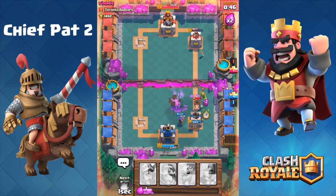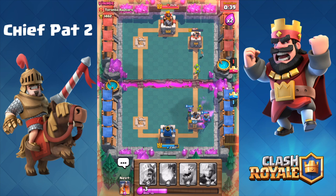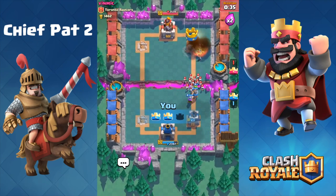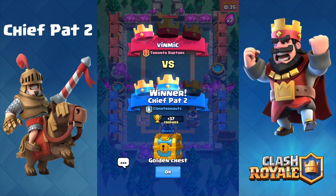Hog Rider's going down the lane — I need to take care of this, it's getting surprisingly close. A thousand HP left — Knight will be able to take care of those goblins, and with only our fireball remaining that'll wrap it up for this battle, as a level 5 taking down a level 7. Good game to Vinmik of the Toronto Raptors — I don't know if it's an actual Toronto Raptor, we'll have to find out later.